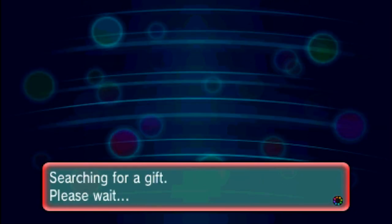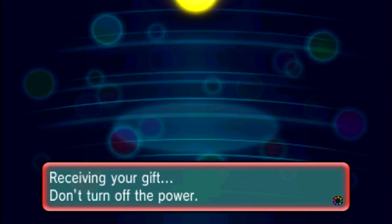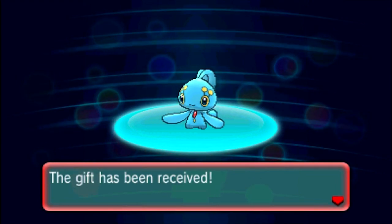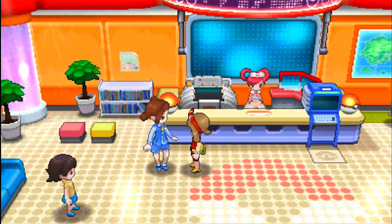All you have to do is boot up your copy of Omega Ruby, Alpha Sapphire, X, or Y, go to the main menu, click Mystery Gift, hit Receive Gift, go via internet, and bam — your mythical Manaphy will be on its way to you. Once you've got Manaphy, go to any Pokémon Center, talk to the lady, and you will receive your Manaphy.